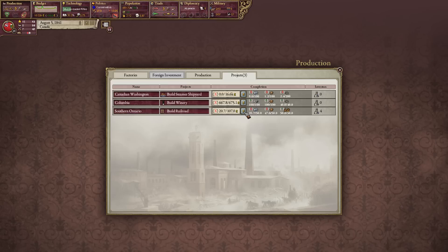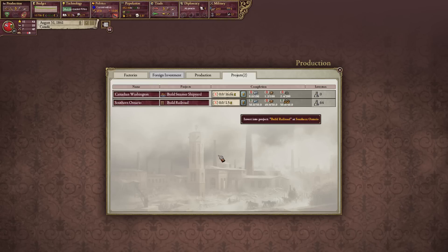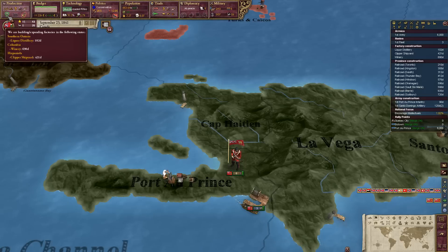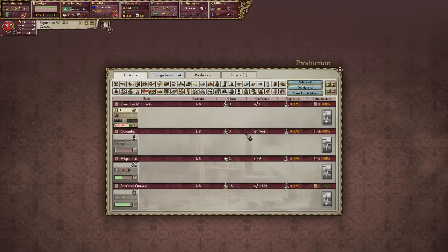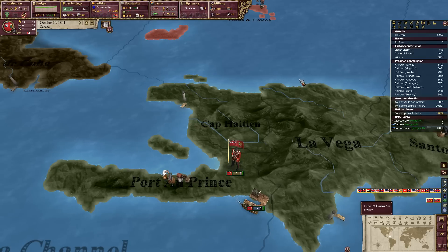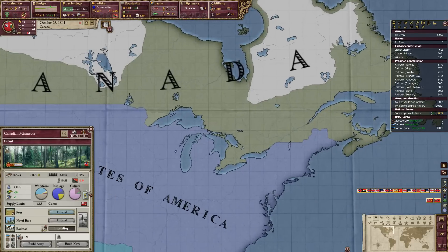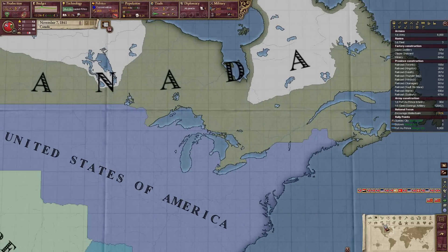Now they're getting steamer shipyards — we had access to steamer shipyards, yet they decided to build clippers in Hispaniola where we'll have no people to work. That's the genius of Canadian ingenuity right there, kids. We even have one in Minnesota — why did they build a factory in Minnesota? No one lives in Minnesota. Well, lots of Anglo-Canadians now, probably because of the immigration.